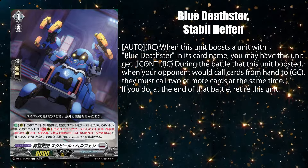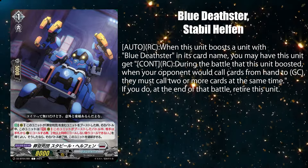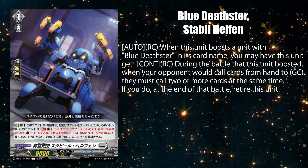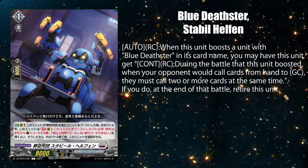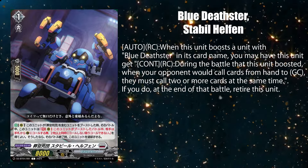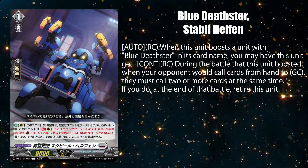Blue Deaths to — stable health and while on rear guard, gets a continuous ability when it boosts a Blue Deaths to unit that makes your opponent call 2 or more cards in hand to the guardian circle, if they wish to guard for that battle. But it gets retired at the end of the battle you use this ability.